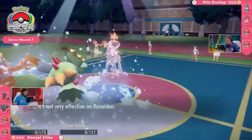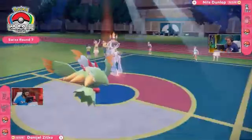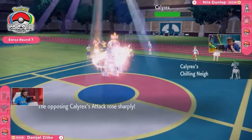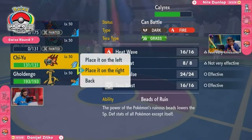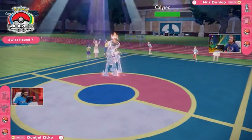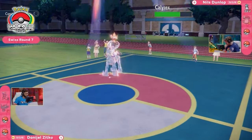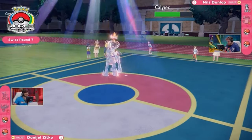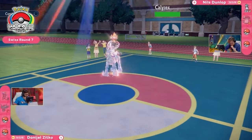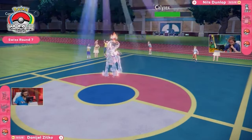Another round of Glacial Lance — and that is again going to be a double KO. You lose one, but it's a pretty decent trade. Since Amoonguss faints this turn, Nils can now bring out a supportive Pokemon to deal with what's assumed to be Gholdengo in the back. Calyrex uses Chilling Neigh, boosting its Attack by two stages again, just like Game 1. If Calyrex can ever successfully land an attack, it's going to be massive damage. But because it's such a slow Pokemon, Daniel's really fast hard-hitting back Pokemon in Game 1 didn't let Calyrex get any attacks off — and that was the issue.